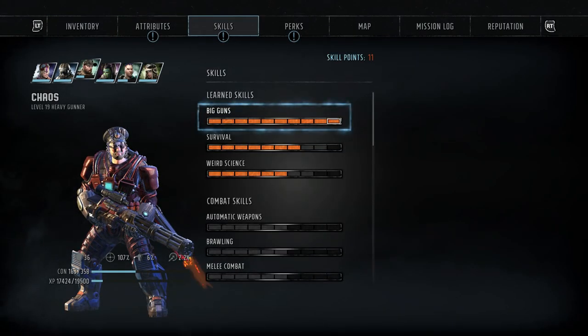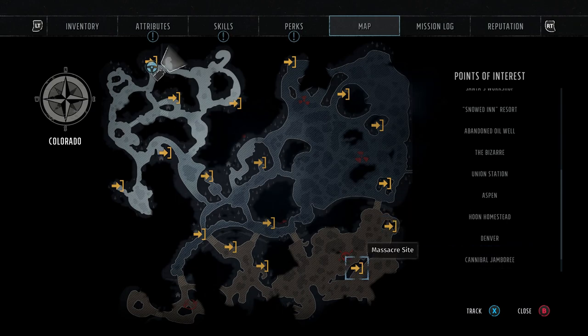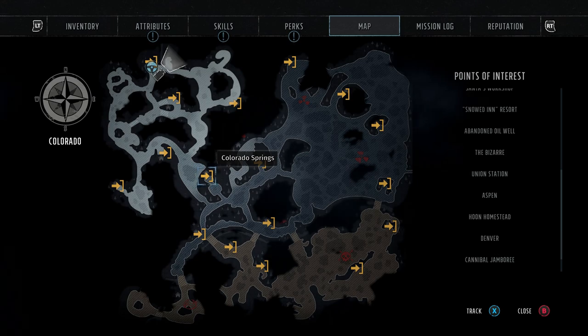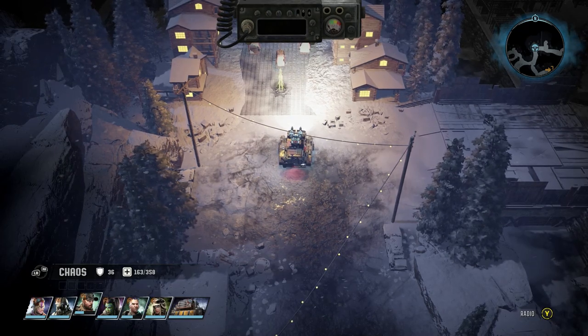Now if you need to know where Aspen is, it is as you can see where I am, right up the top. So just here is where you start in your Ranger base. Obviously you go down, make a left, and then continue up to the very top of the map. I believe it's a level 17 quest called The Psychopath.